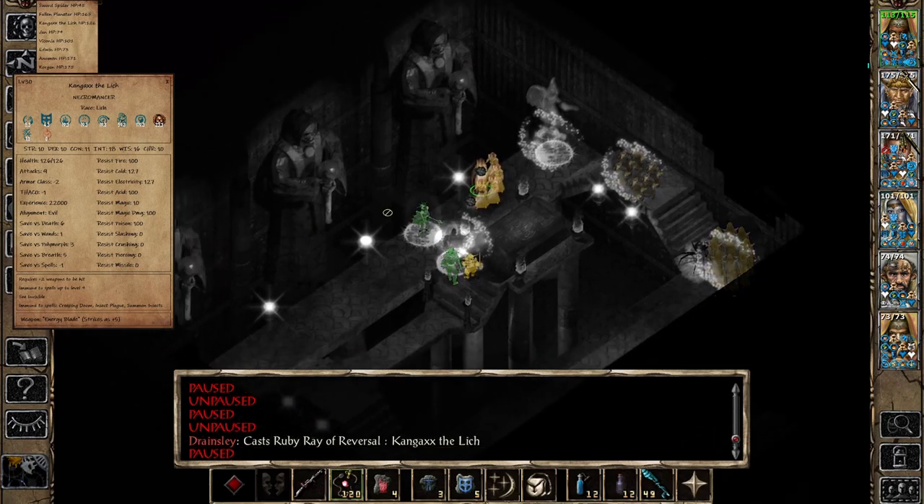Since you can only cast one spell per round unless you have Improved Alacrity, you don't exactly know when your next spell is going to go off. But this bar is actually showing us exactly when the other Ruby Ray is going to go off. Once it's cast — done. Very handy if you want to know when you're going to be able to cast another spell, so you can move freely while the bar is going up instead of just waiting.